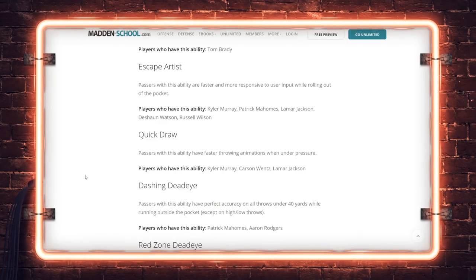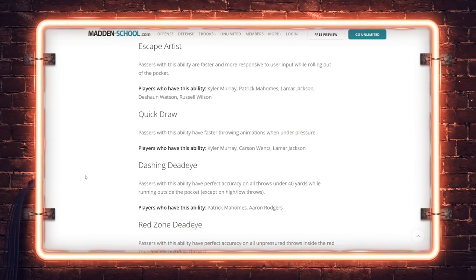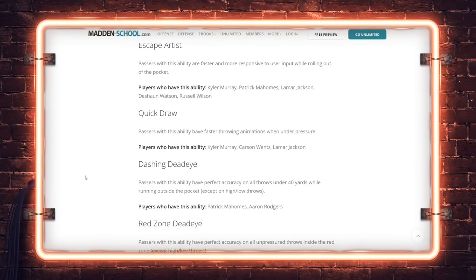Dashing Dead Eye is cool and all, but I'd like to see Aaron Rodgers either get Hot Route Master to make him a great pocket QB, or Escape Artist to make him a great mobile QB. We'll see when 21 comes out how non-escape-artist quarterbacks feel — are they still stuck in the mud, or are they somewhat mobile without Escape Artist? That's going to be the important tell.